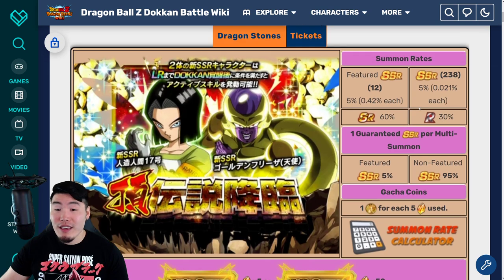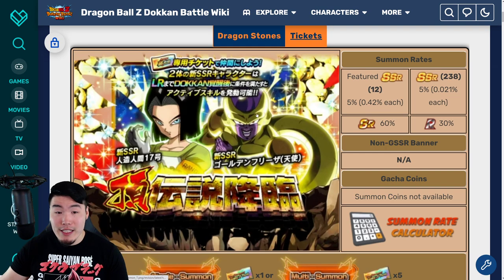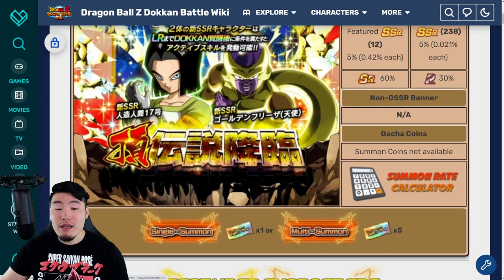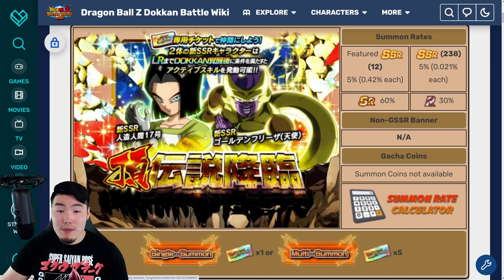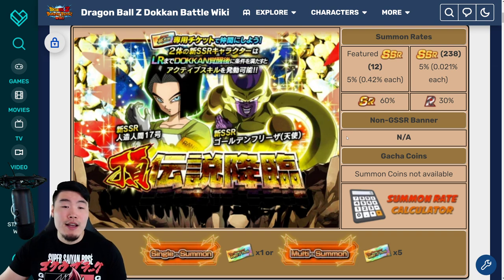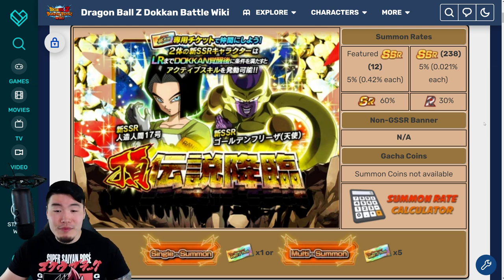The good thing is we do have those rainbow tickets — the Tons of Thanks tickets — which I know you guys have been waiting to use for a long time. Once this banner drops, you'll be able to use these tickets for this banner as well as the Part 1 banners — the Vegeta and Goku banners. So maybe if you really want them, just use your tickets and see how it goes. If you don't get them, you don't get them; if you do, congratulations. But I don't think this banner is worth stones at all.